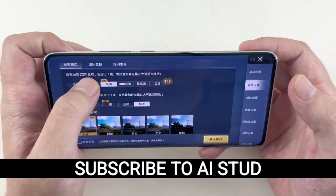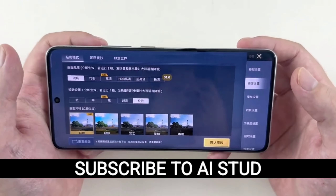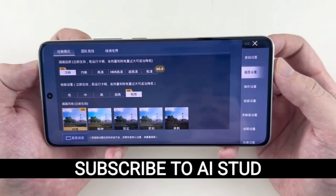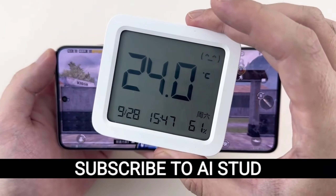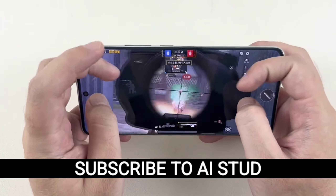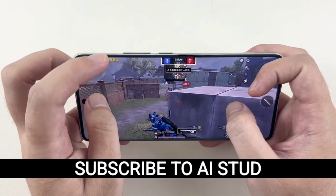Alright, we're diving into Team Deathmatch mode in PUBG Mobile. We've set the graphics to Ultra HD to push the limits of this phone's GPU, and we'll switch to Smooth mode later for optimized performance. As you can see, we're starting with Max Graphics settings. Let's see how the phone handles the rapid pace of Team Deathmatch.